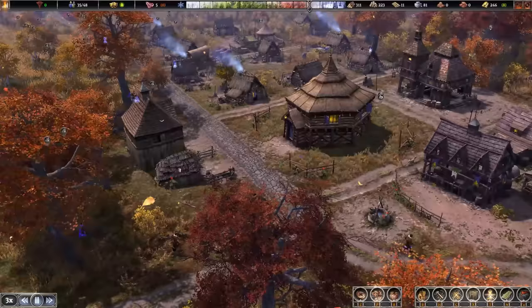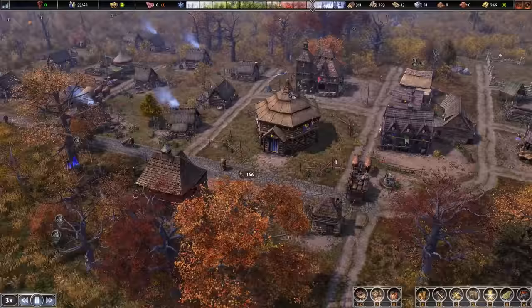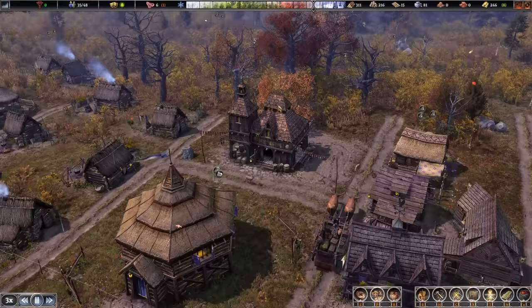Our cobbled road is down — looking good. We can also check if we can flatten this area. Our market is up and running. Our trader — first trader is on the way, and here they are. A traveling merchant has arrived with new goods to trade.